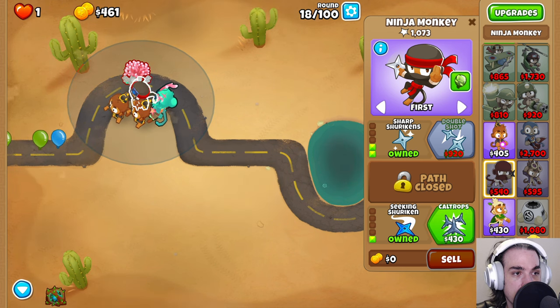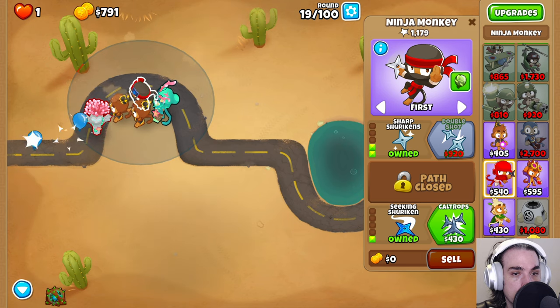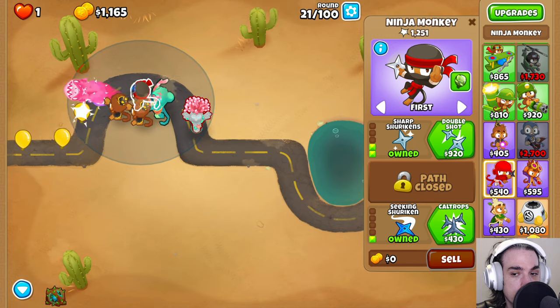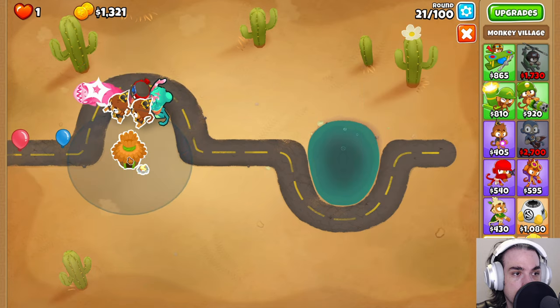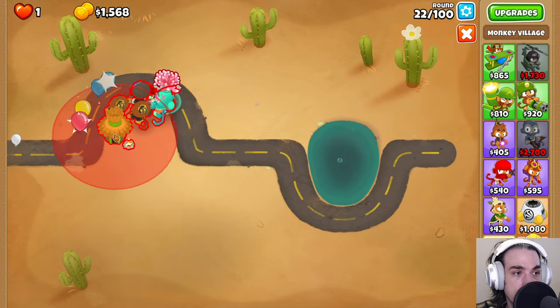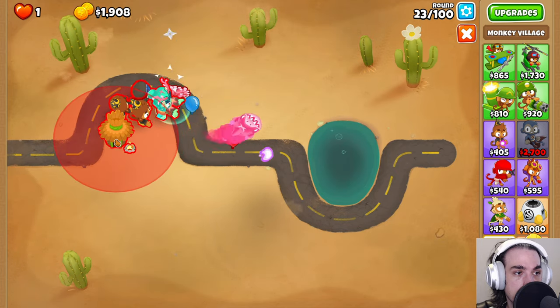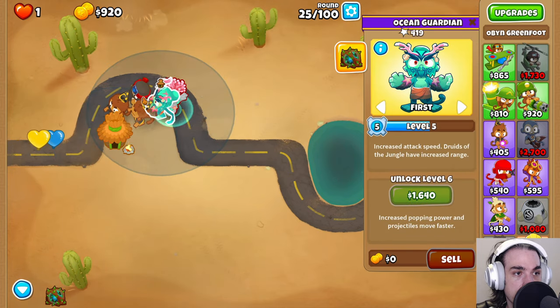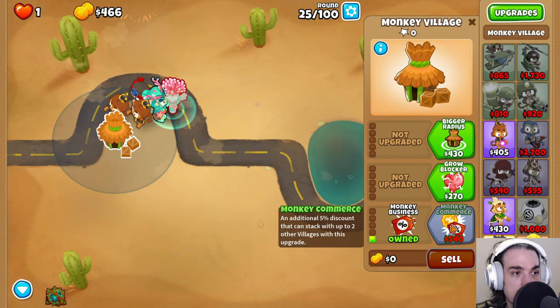We're going to put down a Monkey Village here in just a moment — waiting for 1295. We go all the way to the left, then up, then right. Make sure we're in the right spot — up and then to the left, right there. You can see everybody's within range and we all have the Monkey Village buff. We're going to get Monkey Business and Monkey Commerce.